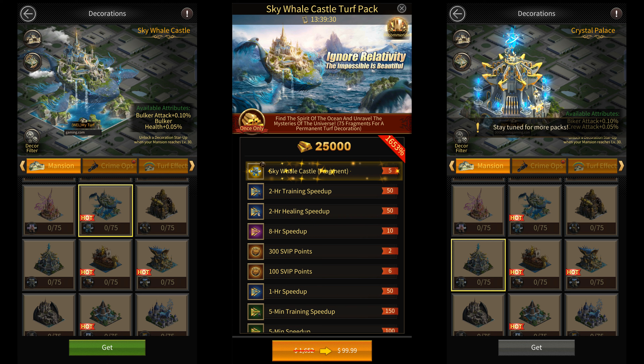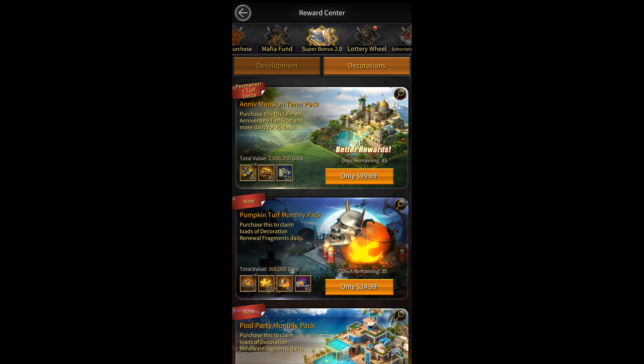Another common way of getting a turf skin is by buying this 45-day $100 pack that gives you the first anniversary mansion skin. Unfortunately this only gives you one specific turf skin, so you don't have any options here. But this is by far the cheapest way of getting a turf skin if you just want any turf skin in the game.